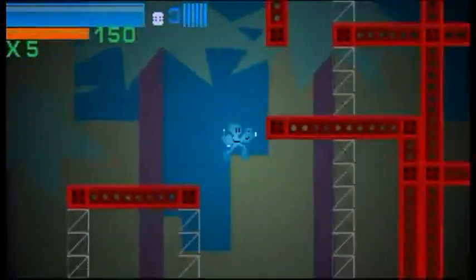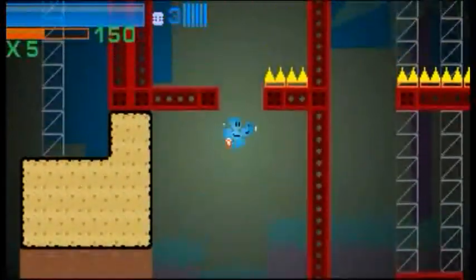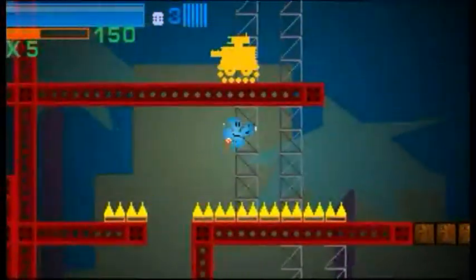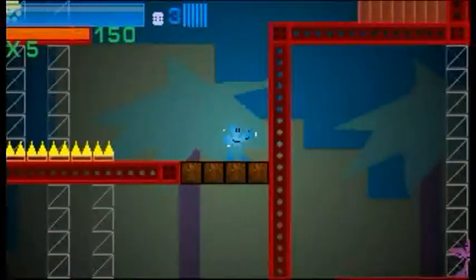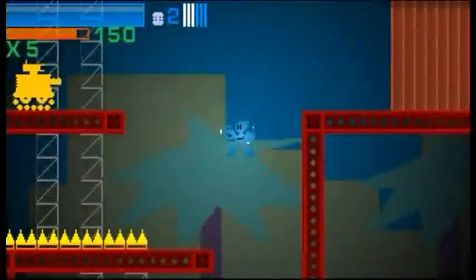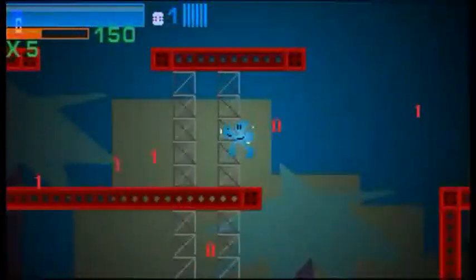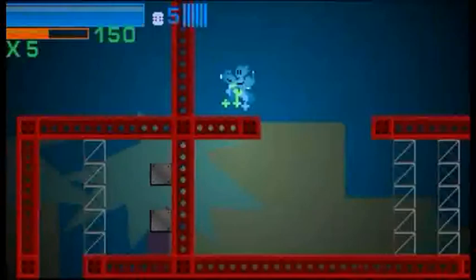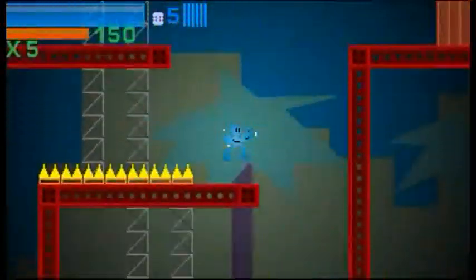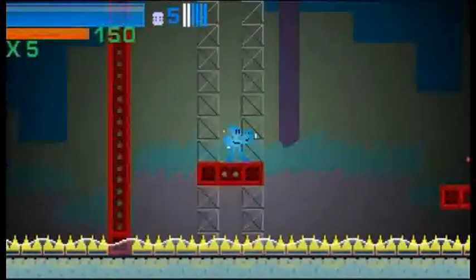I'll just refill my health because the boss sort of kicked my ass even though it's not even a finished boss. Here's this guy who throws a grenade — just throw a grenade at him so he doesn't get a chance to do that. Otherwise you've just got to shoot him really fast and then jump out of the way of the grenade he throws at you.